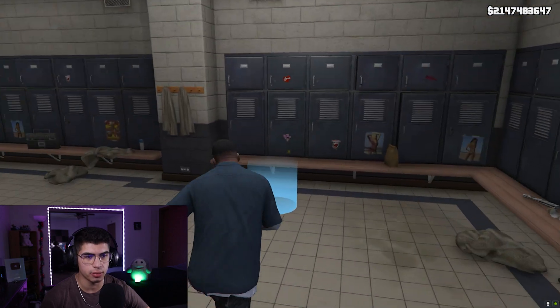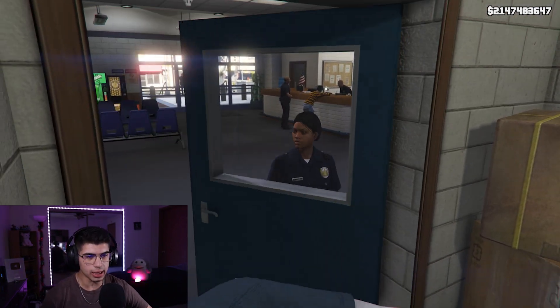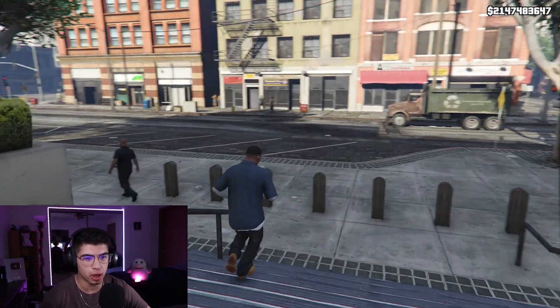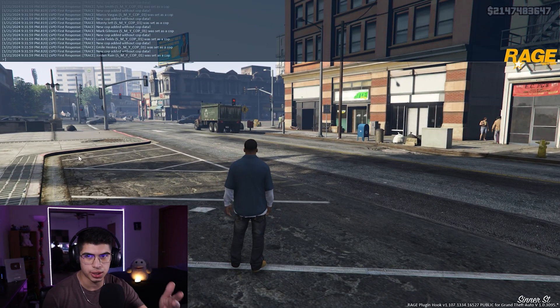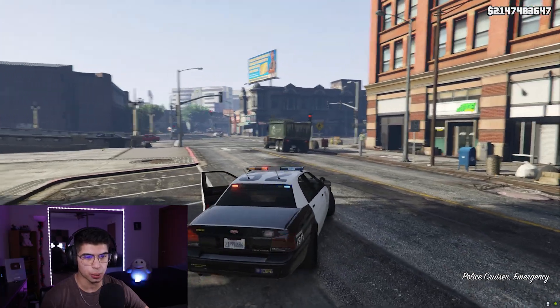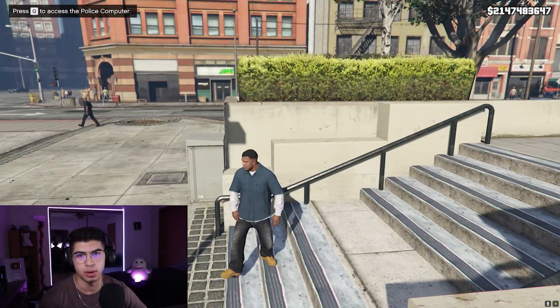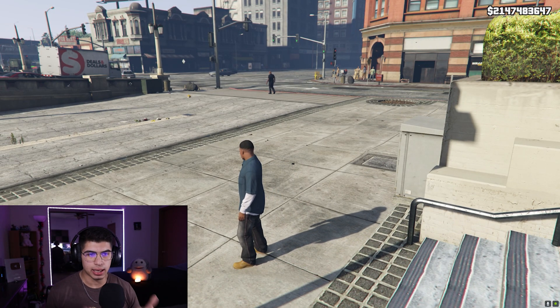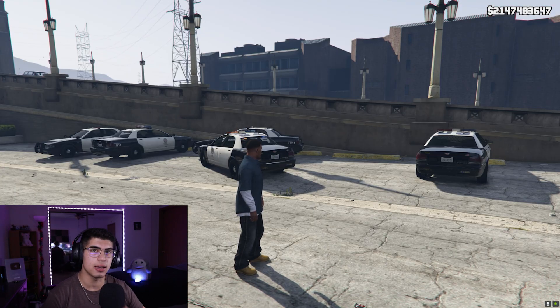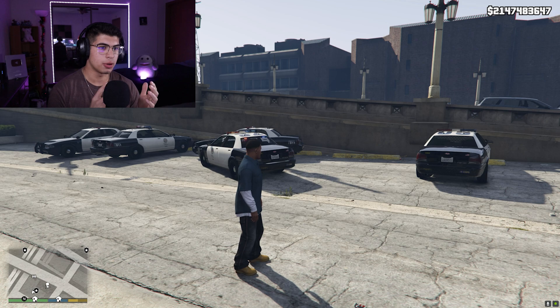Once you see the blinking cursor on the top left, hit F4 again. We are now in LSPDFR. The first thing to do is go to the station and create your character. When you open the map, you can see all the police stations and jails. If you want to go to a police department, hit F4 and type 'go to PD' — it'll take you to the Mission Row Police Department where you can create your character. You can also spawn a car by typing 'spawn police' in the F4 console. Note: you must be in a free play or free mode state — not in a mission or firefight — for everything to work correctly.